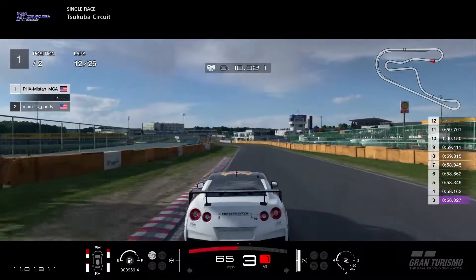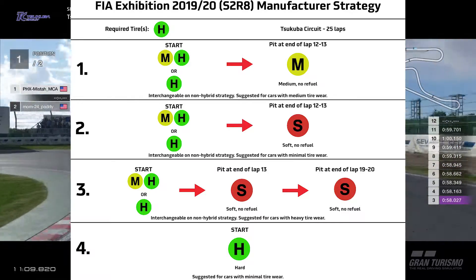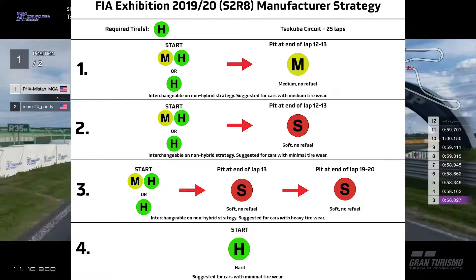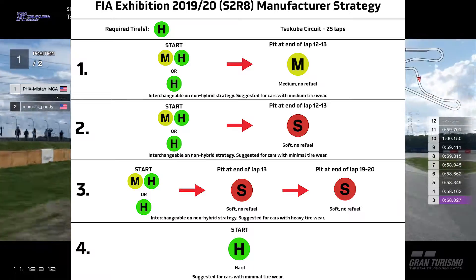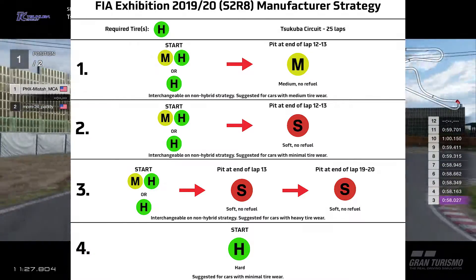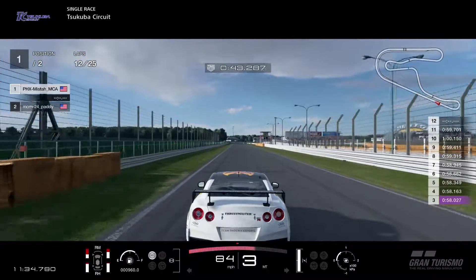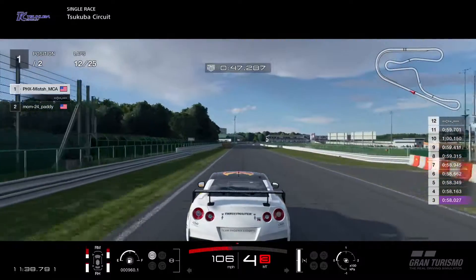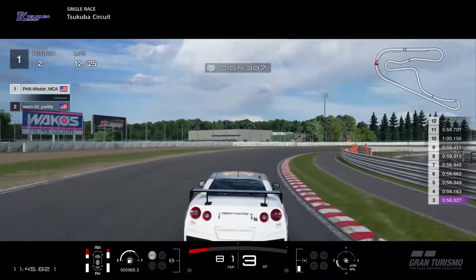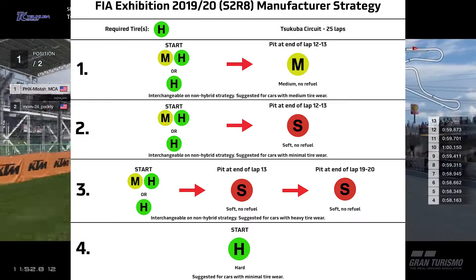When it comes to the second and fourth strategy, those are for cars that have very light tire wear. A very good example is the Alfa Romeo 4C. With the second strategy, you either start on the hybrid tires or racing hard tires, and then halfway through the race switch to racing soft tires. The 4C has very minimal tire wear since it's lighter than a feather — the soft tires can last 12 to 13 laps on it. The same goes for the fourth strategy where you do a no-stop, and with the 4C it will be fine until the last couple of laps where it starts to struggle.